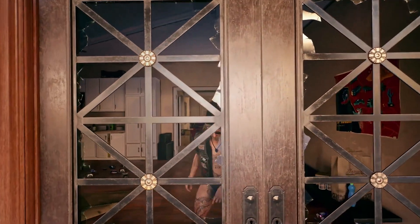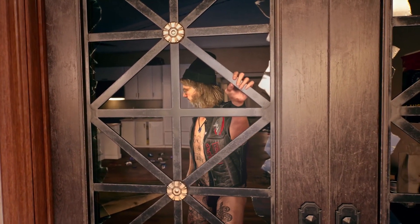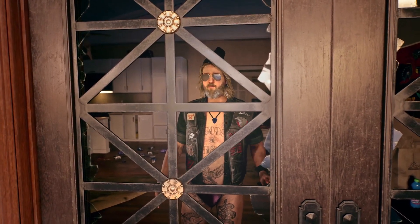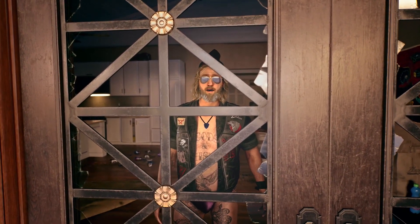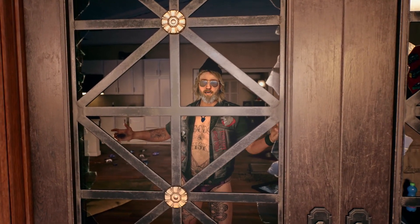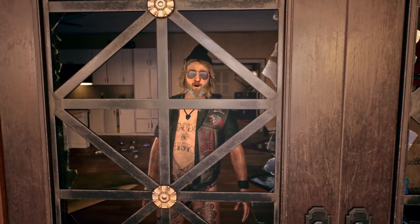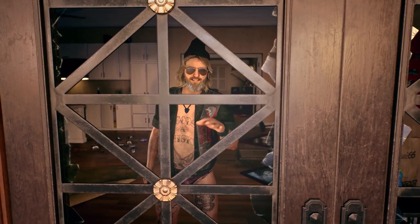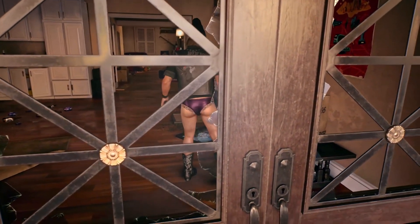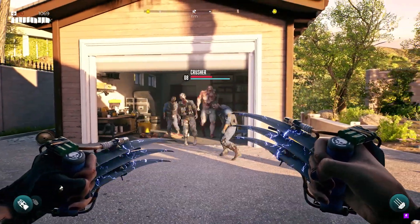We encounter a survivor behind a gate. After a brief exchange about zombies and pizza, we learn that the gate is broken — some guys were riding on it and it broke. There are spare parts in the garage, but it's full of zombies. We agree to fix the rockstar's gate: he'll hit the garage button while we clear out the party crashers. Mi casa is your casa. Hell yeah — fighting music, I can jam to this.